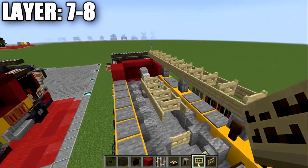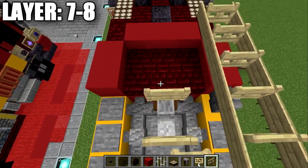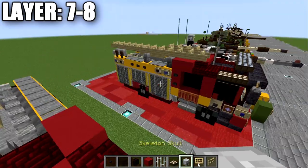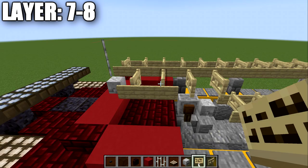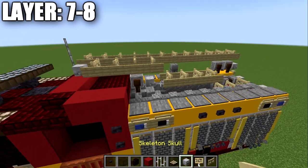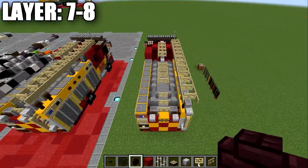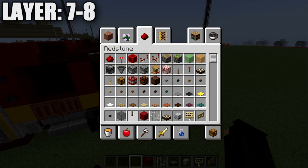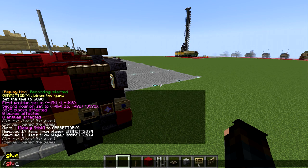With that ladder done, place a fence gate on top of the skeleton skull, then one, two, three more going forward. Place a grindstone coming off the front fence gate and birch wood signs on one side only. That's pretty much it for that section. The last thing up front for Java players: we're going to type the debug stick command again.